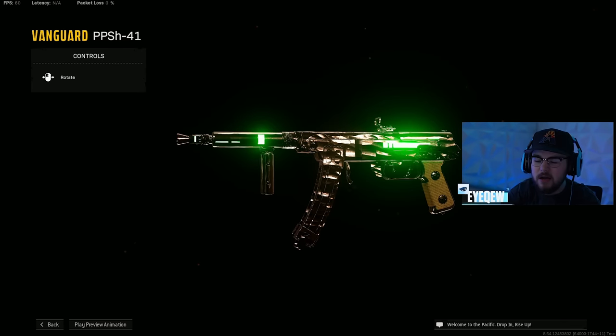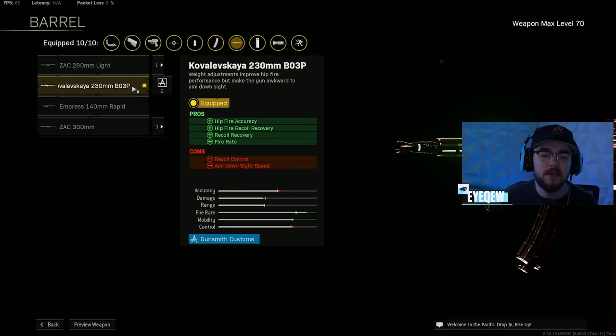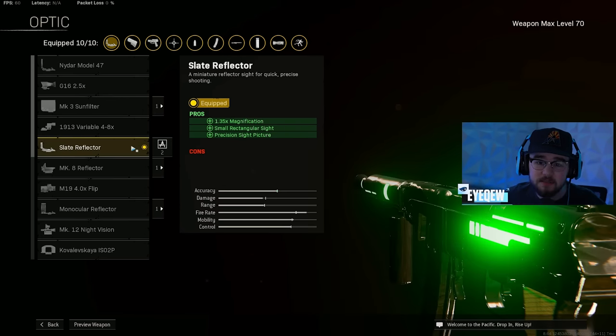Loadout number five is the PPSH-41, coming off one of the most dominant metas we've had in a long time. It just got nerfed with the Season 5 Reloaded update and it's still really good — still top five, but it's no longer that far-and-away number one SMG it was before. The Recoil Booster gives hipfire recoil recovery, normal recoil recovery, and that fire rate, making you a beam. Slate Reflector on optic, personal preference.